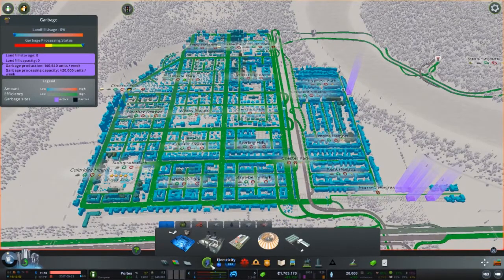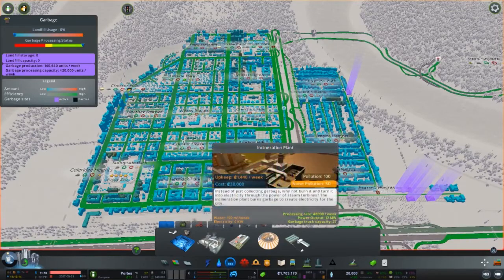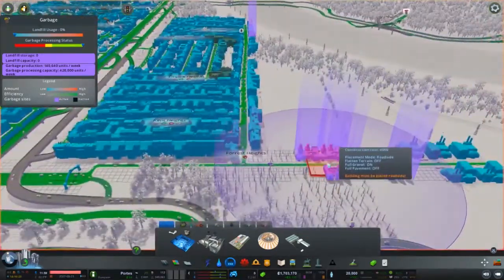You start with the landfill and you'll want to place it down. Eventually you'll be able to upgrade to the incineration plant. If you get DLCs you'll have some other options, but these are the first two in vanilla. As you can see, I've already upgraded a lot of these to incineration plants.